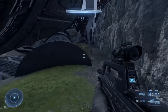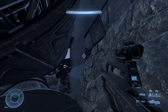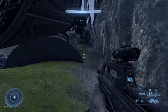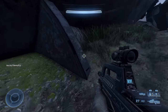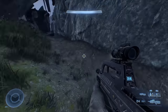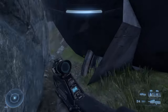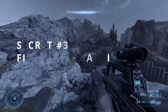Head towards this wall and you'll see a gap between this piece and this curved piece. You need to crawl here and then you get to the other side of the wall. If you don't crawl, you end up on the wrong side and you'll hit an invisible barrier and won't be able to get out. Go enjoy that!